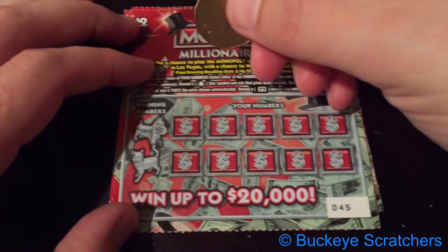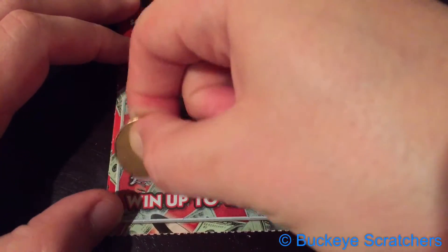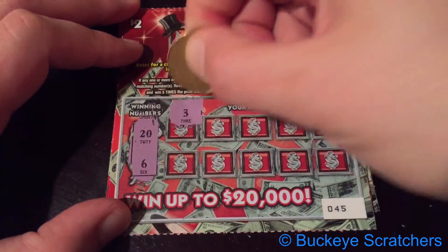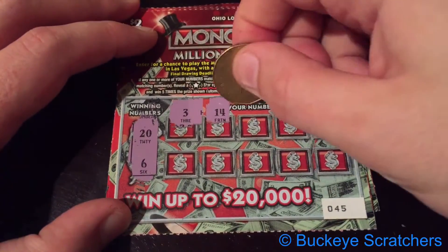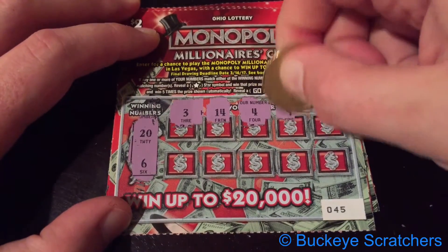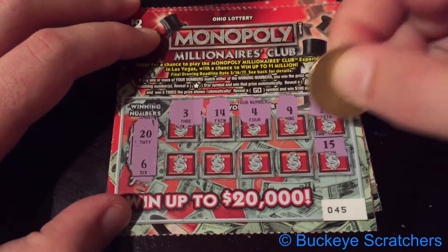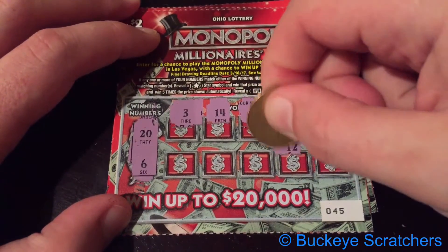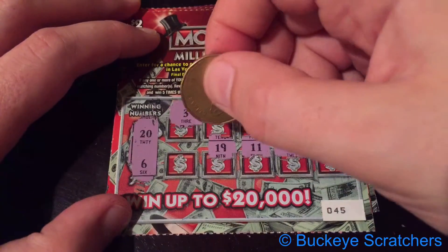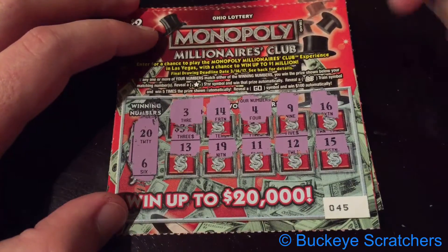And on to the last one. This time around we're looking for 20 again, and also a 4. We've got a 10, a 6, a 3, a 14, a 4, a 9, a 16, a 15, a 12, 11, 19, and no help on the last one, 13 there. So 0 for 3.